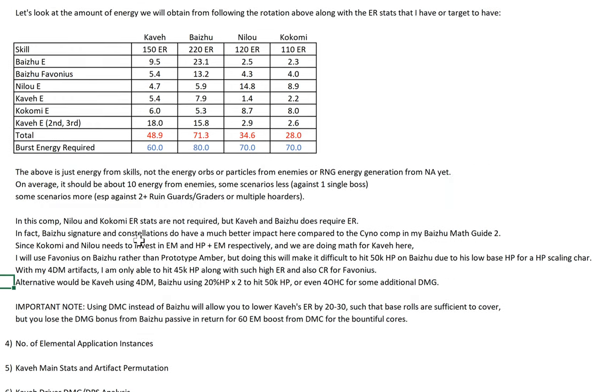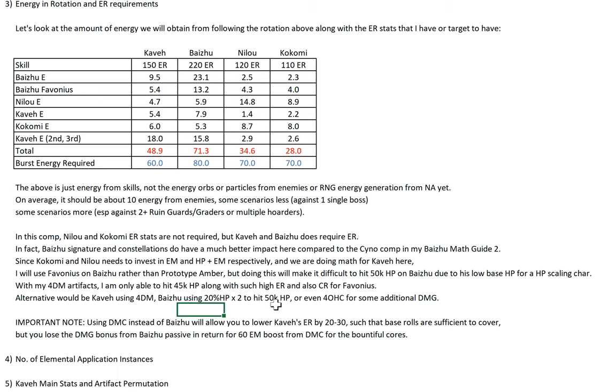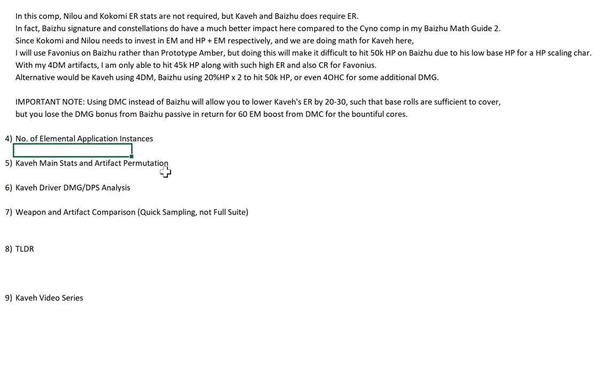An alternative would be Kaveh using 4D EM, with Baizhu using something like 20% HP x2 to hit 15k HP, or even 4 OHC for some additional damage. Using TMC instead of By2 will actually allow you to lower Kaveh's ER by about 20-30, such that base stats are sufficient — but you lose the damage bonus from By2 passive in return for a 60 EM boost from TMC. From a previous video analysis, the damage bonus from By2 passive is definitely better than just a 60 EM boost.